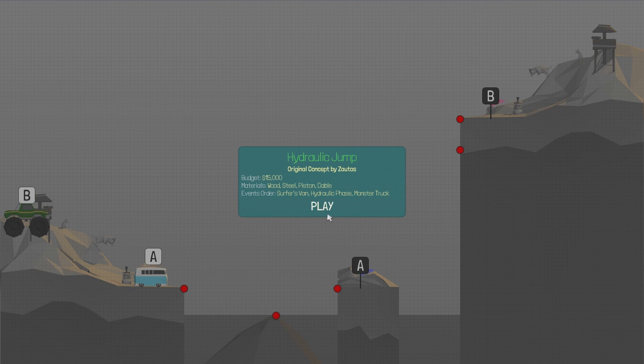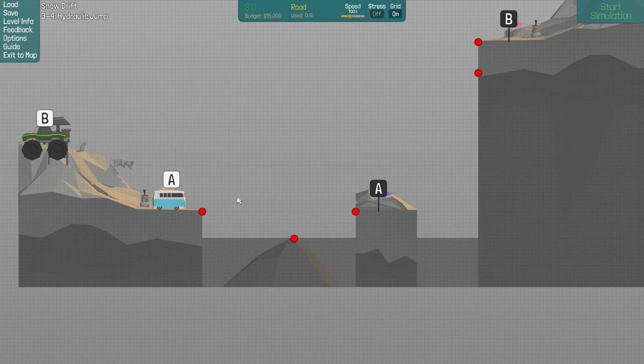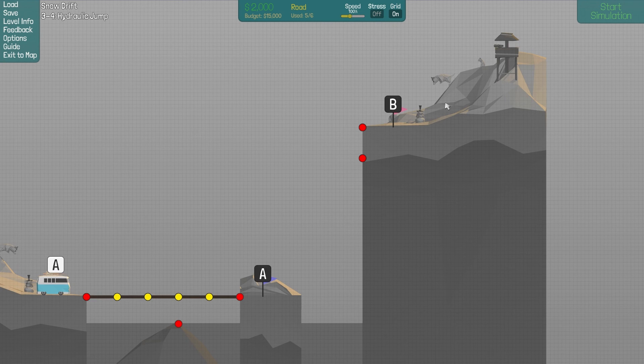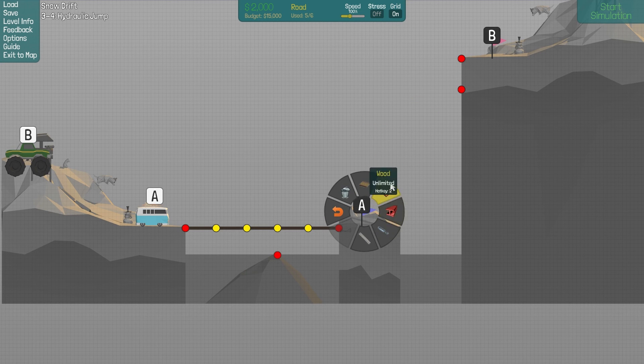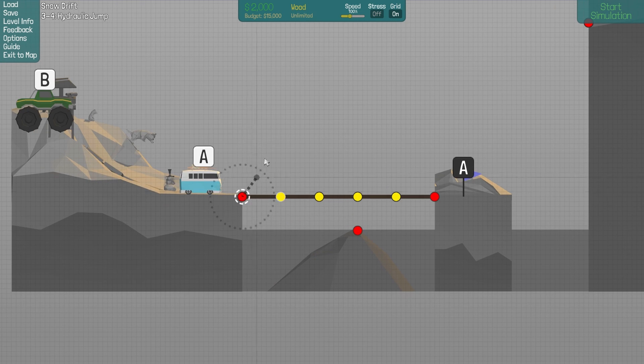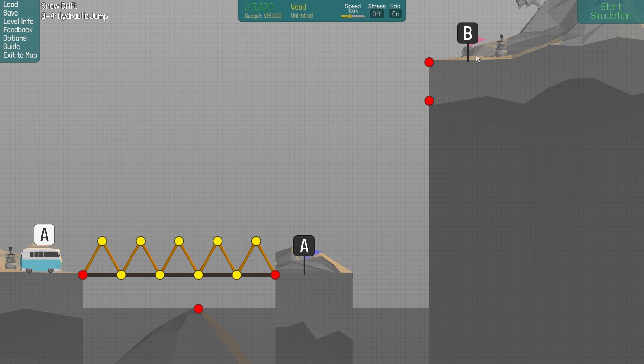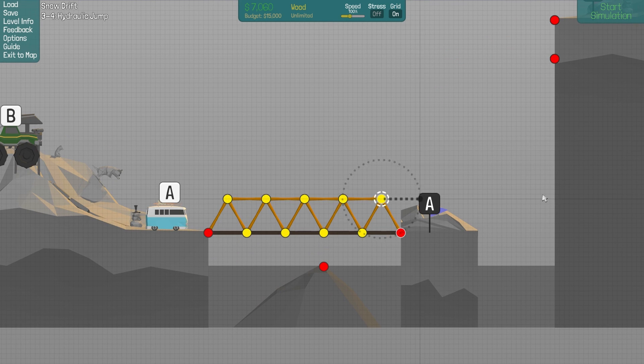This level was created by me! Basically, that station wagon bus thing should go here and that monster truck should go up here. The way most people do it is they build just a normal bridge here, but then turn it into a jump — that's why the level is called Hydraulic Jump. But you can actually just build a jump, and this car will go here and drop down, and the monster truck will go up here.